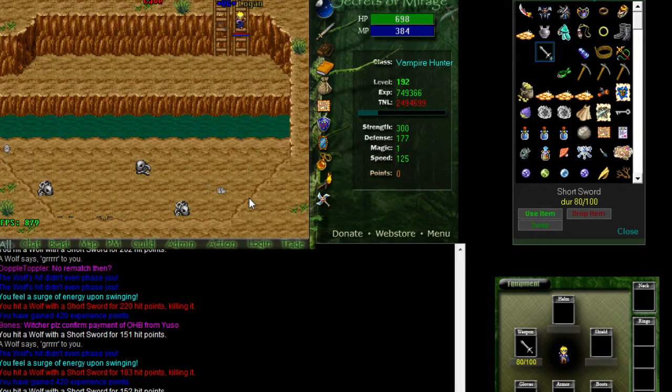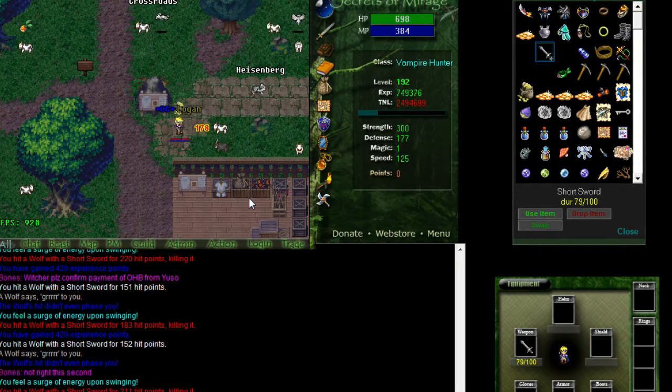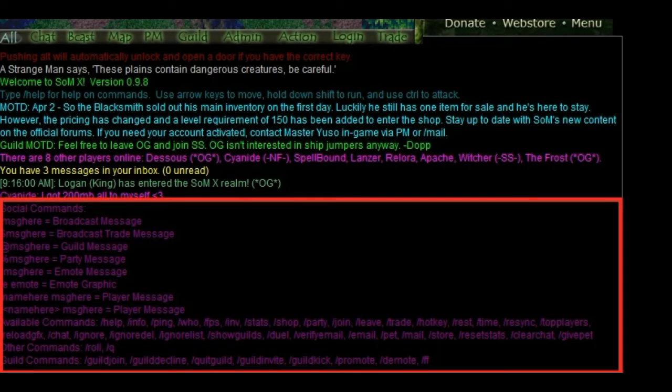Additional commands can be found by typing /help, which will bring up this menu. You may not use a lot of these, but private messaging players and chatting and broadcast is one of the many useful tools in SOMX.